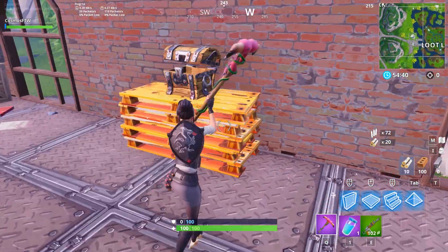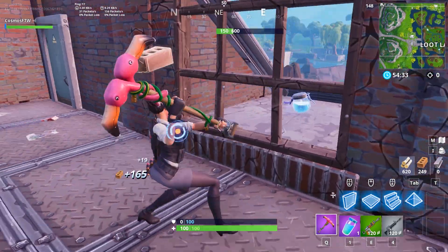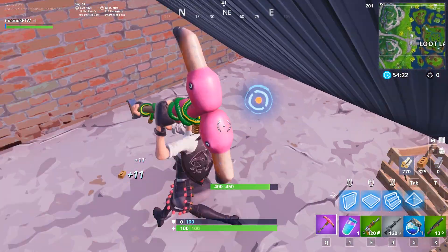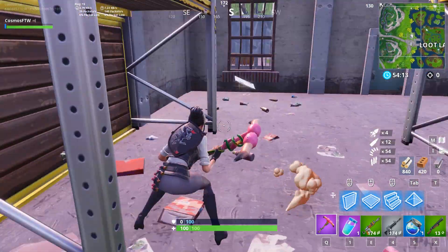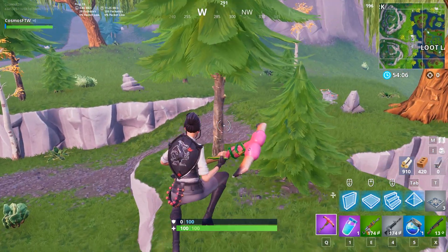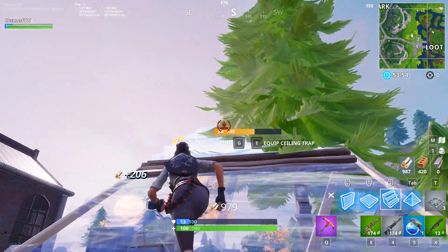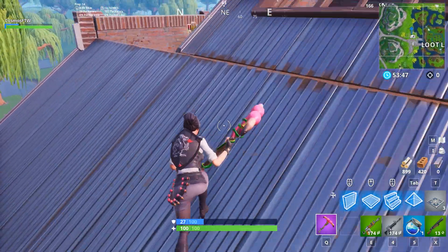Our top 3 are just insane — you will not be able to see better combos ever than these top 3. In our number 3 spot, this is the last time we'll see the Black Shield — it's just that good of a back bling. This is the Rook and the Black Shield. How perfectly does this match? I remember the second this Battle Pass came out and I saw the Rook — I was in love with this skin. I see a lot of people use it in the game and they always seem to be absolute gods. I think this skin is really, really cool, and the Black Shield back bling is just amazing. It matches perfectly with this skin and basically every other skin in the game. It comes in at our number 3 spot.